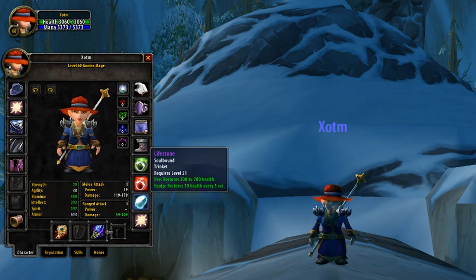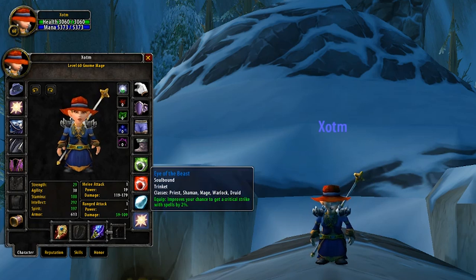So, you can Health Stone, Health Pot, use a Whipper Root, and then still use this trinket. Whereas Eye of the Beast is just a static 2% crit, and you can't ever go wrong with Critical Strike, so it's going to be good in every situation.